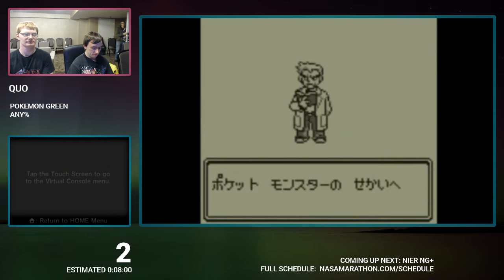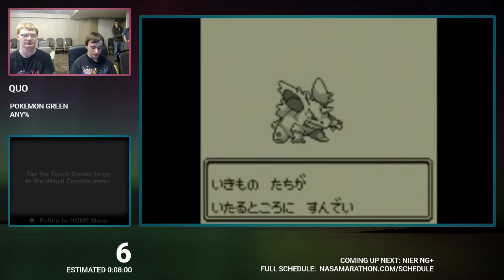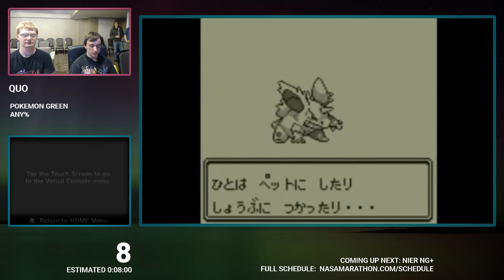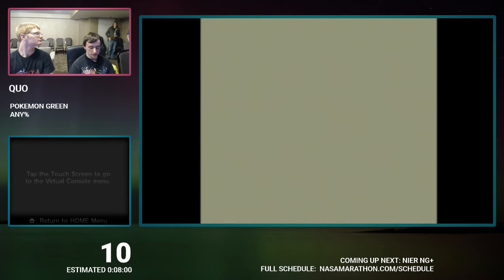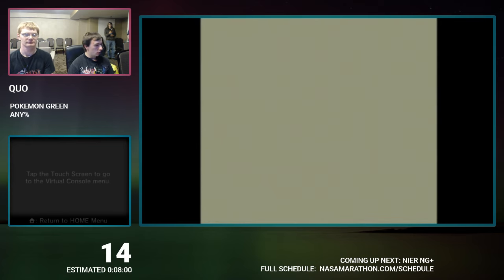So this is Pokemon Green. It was released two years before Pokemon Red and Blue out in the West. A couple of things were changed — one thing is sprites, but also there's a couple of glitches, which is what we're going to be using. I am playing on the 3DS version.